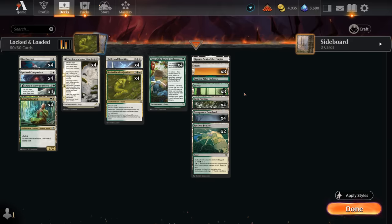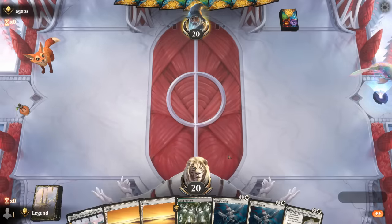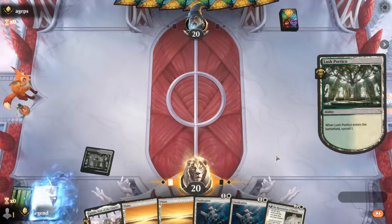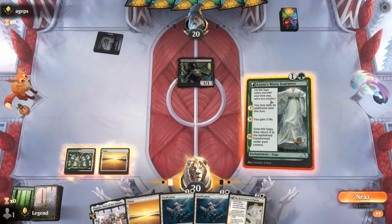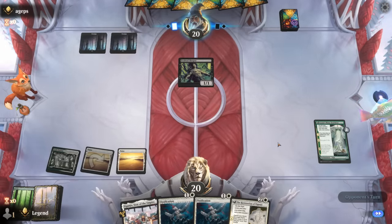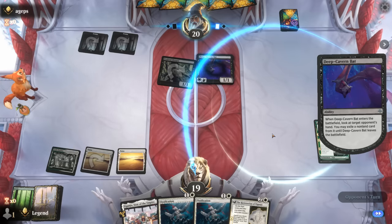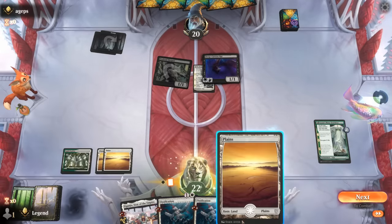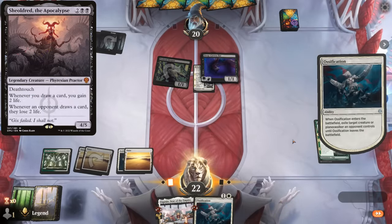That's our deck — now let's jump into some games. We're on the play with what looks like a fine hand, especially against a creature deck with double Ossification. Let's just play the Portico now; not looking for another Forest, just looking for some of our four-mana cards. Opponent is on mono-black for now. We can Many Journeys — not in a hurry to answer a one-one. And a bat — no matter what, we can get our card back with Ossification.